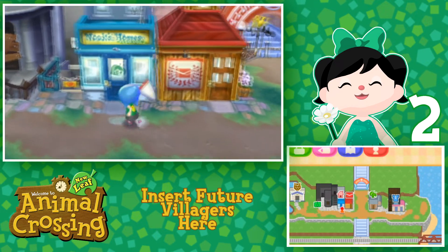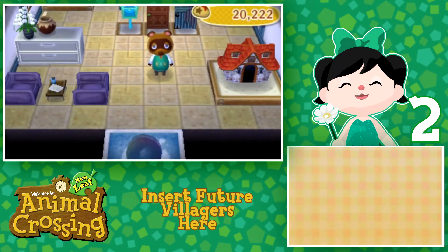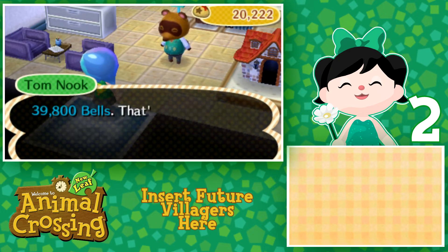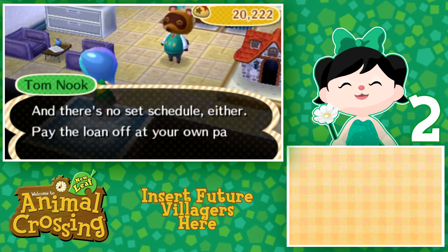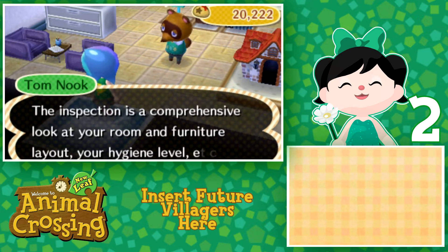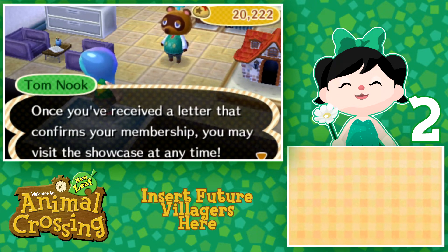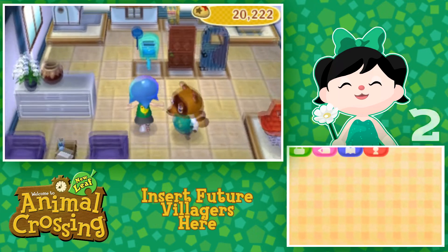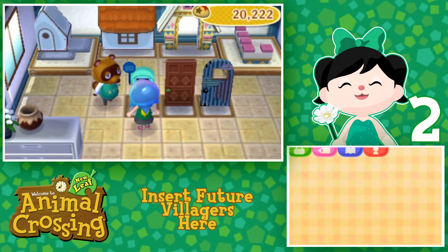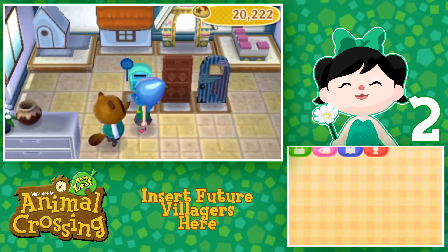So this is Nook's Homes — I don't know if I showed you this in the previous episode, but this is where you buy all your exterior stuff. My house has now been built — 39,800 bells — and you just make payments into the ABD. The happy home showcase is actually really cool. It worked with how much you moved with your DS, because then you'd come across other players, go into their house, and order their furniture. That was really cool especially for rare furniture.